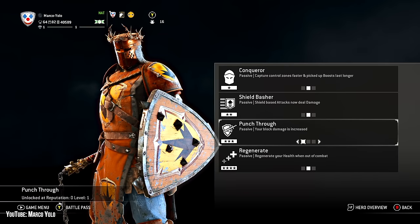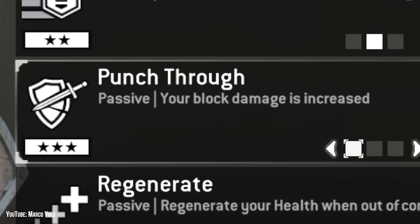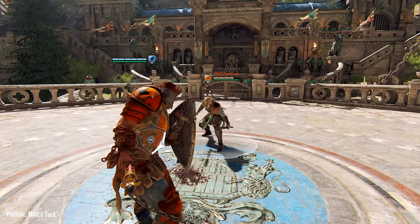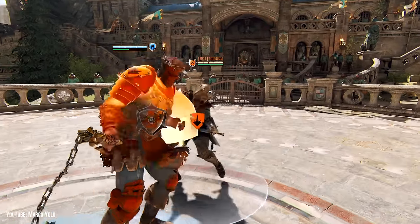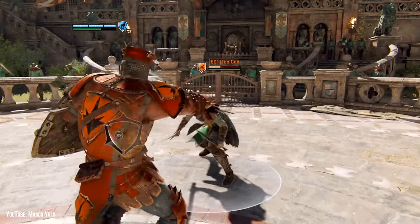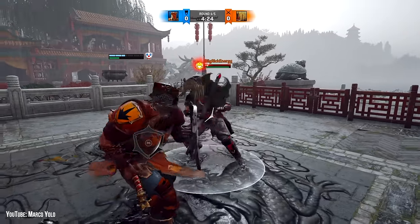Punch through is essentially useless on Conqueror because 90% of his moves are orange. There's no moves to block. The only non-orange attacks are Conqueror's zone, light attack, chain lights, and neutral heavy. But even then, you can quickly charge neutral heavies to become unblockable — the downside being you can't block while doing this. You can use any of these moves to get into Conqueror's infinite attack chains, during which you can honestly button mash and still throw out moves. Be careful when throwing a light attack in the same direction as your last move, as it'll rival the speed of an out-of-stamina attack.